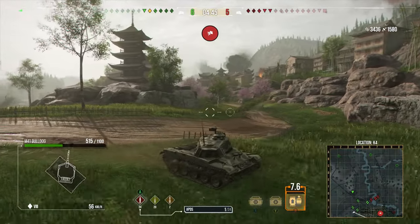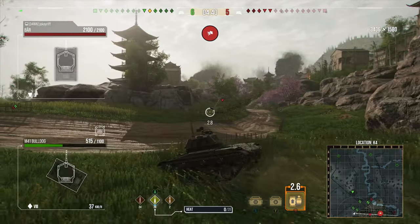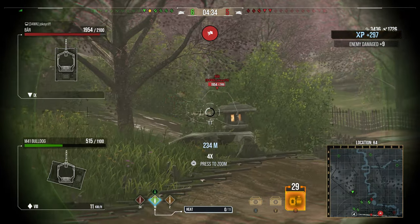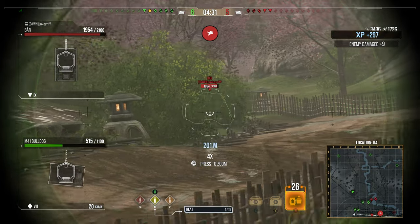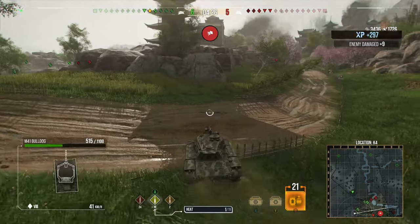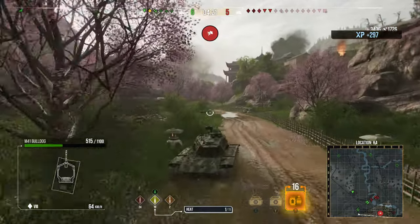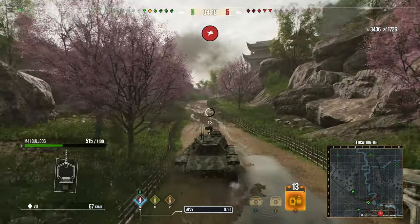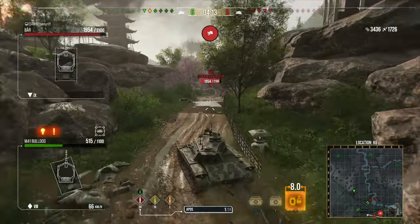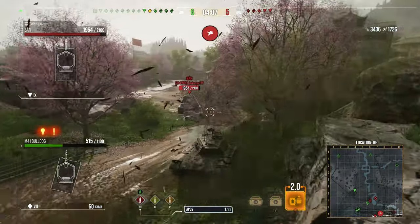In this game on Nomonhan in the Bulldog, we're in a tier 9 match. We've gotten up to 3.5k spotting with 1600 assistance. You've seen us run around keeping ourselves on the periphery of the camouflage circle — that dotted line — keeping enemy tanks just within that range and moving around so we could keep spotting them for teammates sat on the hills to get assistance damage. We were also getting shots on the move where possible, and then we spotted this Bear down in the town.